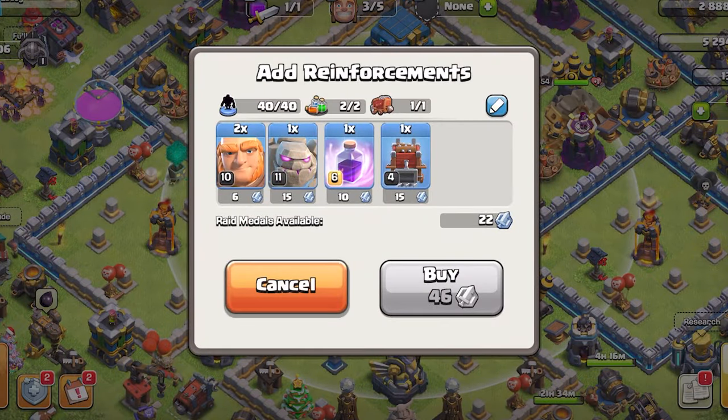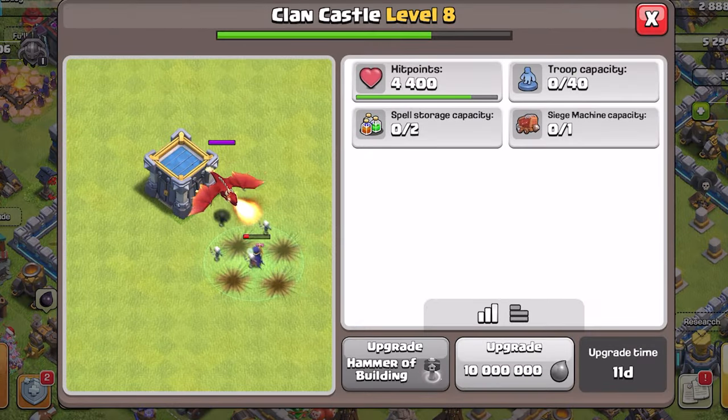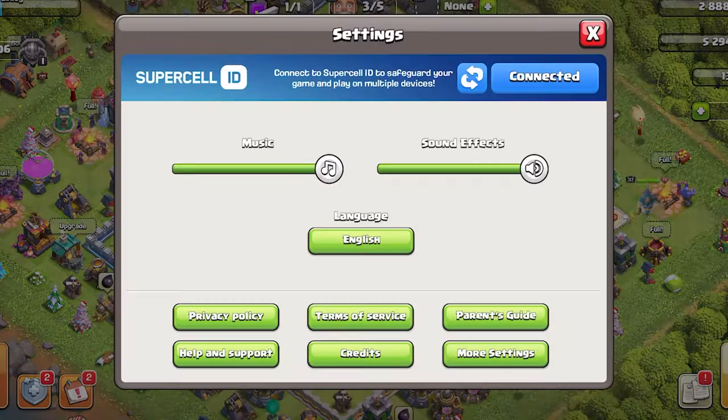The first way to do it by yourself is going over to your clan castle and trying to add reinforcements using raid tokens. That is the way to do it solo, but it is the most inconvenient way.